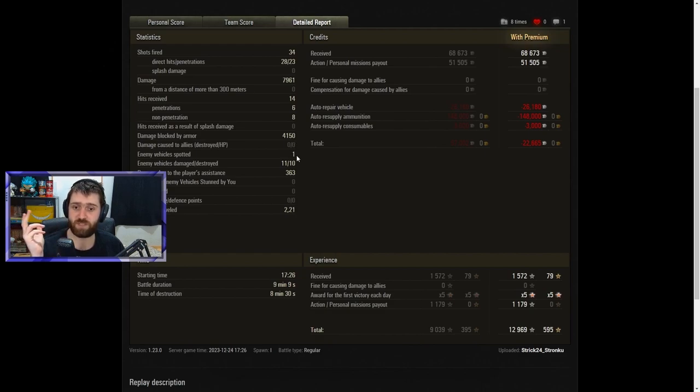One vehicle spotted — rather surprising given the M48's amazing 420-meter view range. But because of the tank's low speed and the fact that Himmelsdorf is a close-range map, we just weren't able to get into position quickly enough. Eleven vehicles damaged, 10 destroyed — the only vehicle Strik damaged but didn't destroy was the Grill 15 that killed him. GG well played. Two kilometers traveled, which is quite a bit for the rather small Himmelsdorf map.